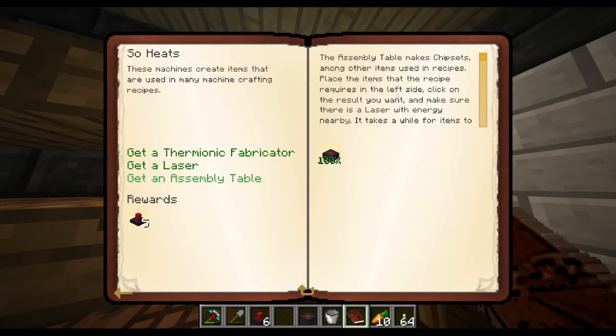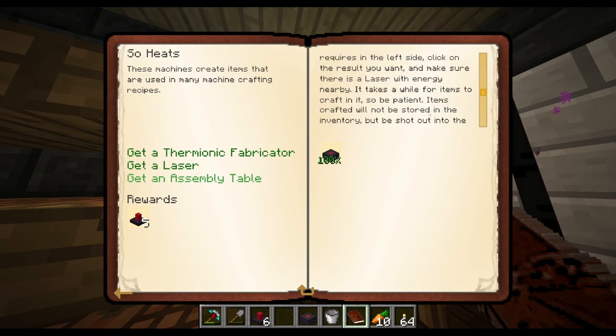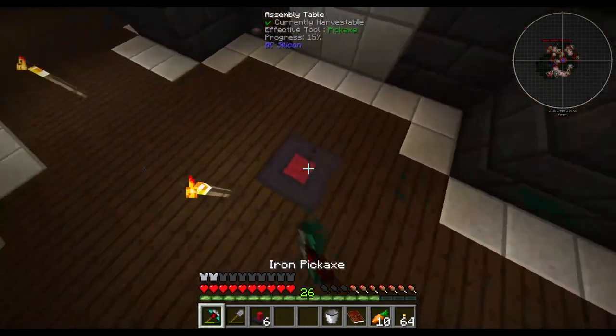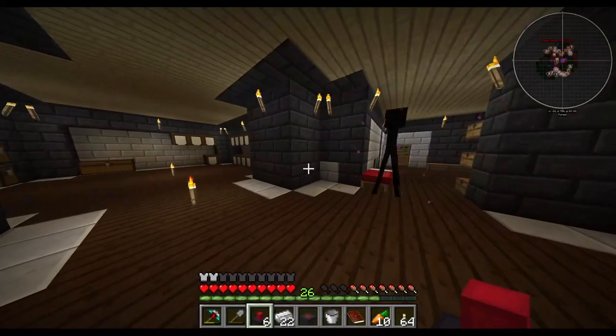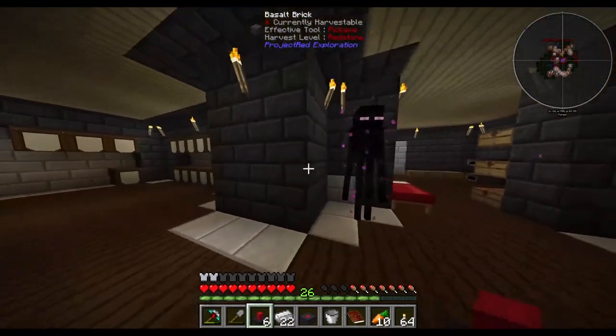So the assembly table makes chipsets, which are used in several different machines. We place the items the recipe requires on the left side, click the result we want, and make sure there is a laser with energy - it takes a while, be patient. Items crafted will not be stored in inventory. We need to find some space for lasers to go; these are going to take up a little bit of space. We're going to need some room to route these.